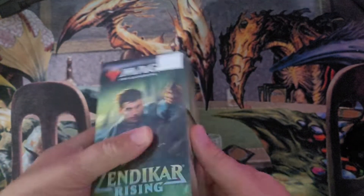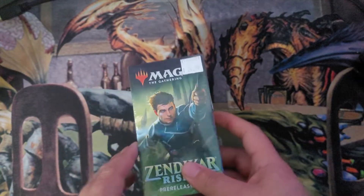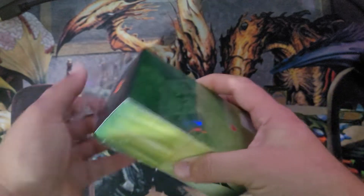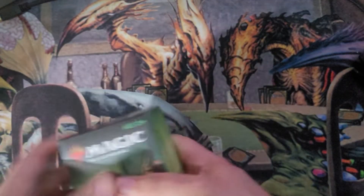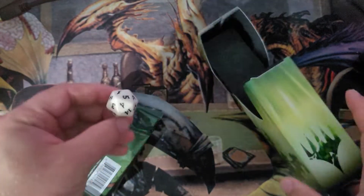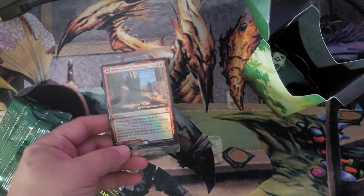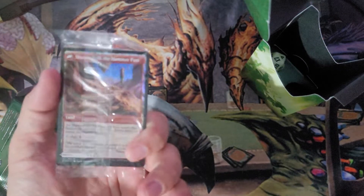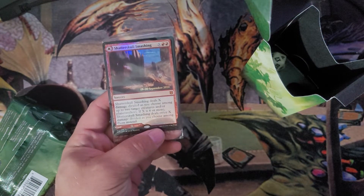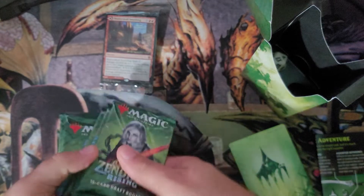Hey everybody, welcome back into the second brother-in-law battle opening here. Pre-release kit, got a Coke in a bottle and I'm ready to open it up. See if we can get any more MDFCs — modal double-faced card dual-faced lands — or at least a mythic. We got a full art or extended art land in the other one. The stamp card is Shatter Skull Smashing — a great mythic that deals X damage divided among up to two target creatures and/or planeswalkers, and if X is six or more it deals twice that damage. Great MDFC.